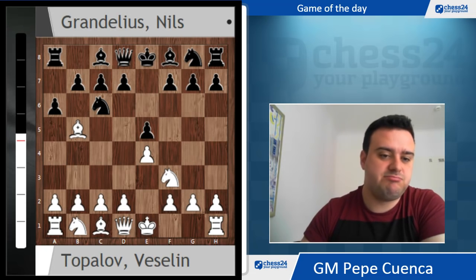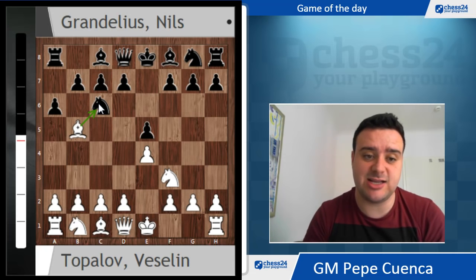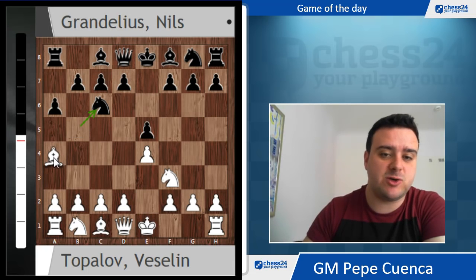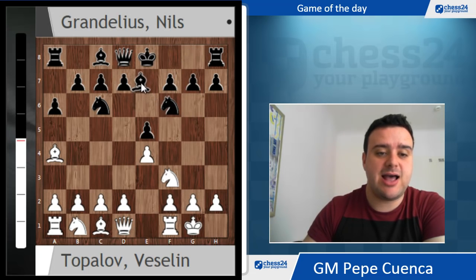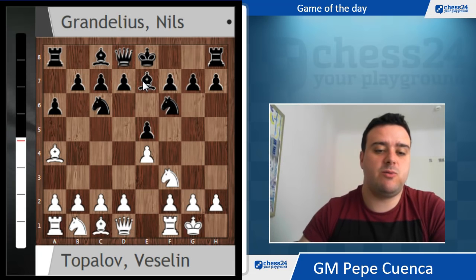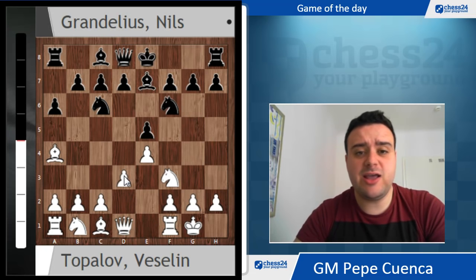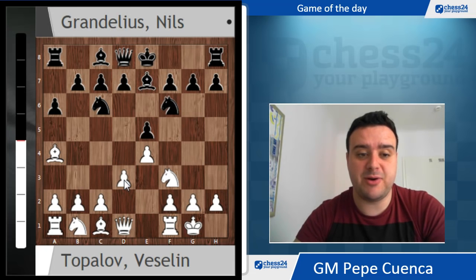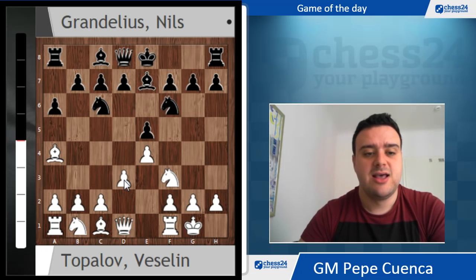Now there are two main possibilities: Bxe6, the exchange variation of the Spanish, and Ba4 that was played in the game. Nf6, short castles, Be7, and now two main options. One is Re1 that was not played, and the other is d3. Peters Builder recorded a video series about d3, so for those who are premium, I recommend you to check those d3 against the Spanish videos.